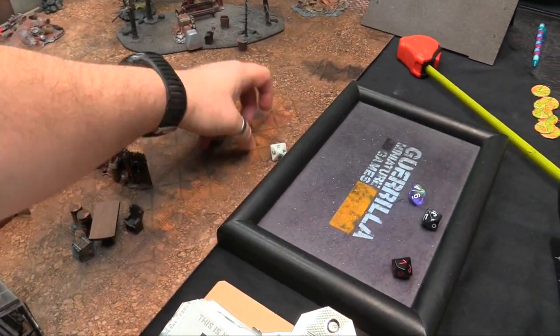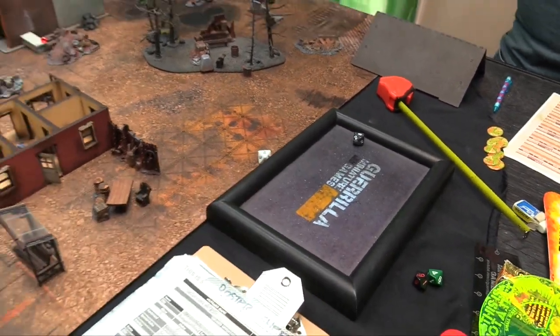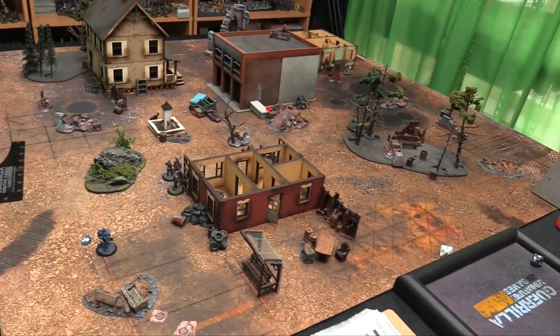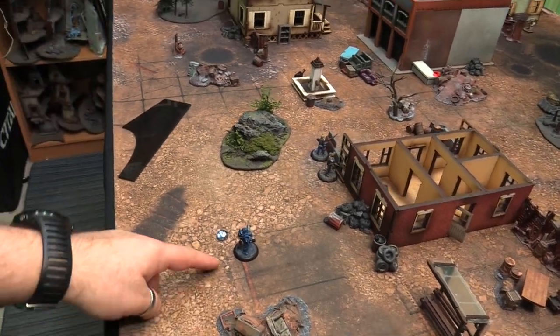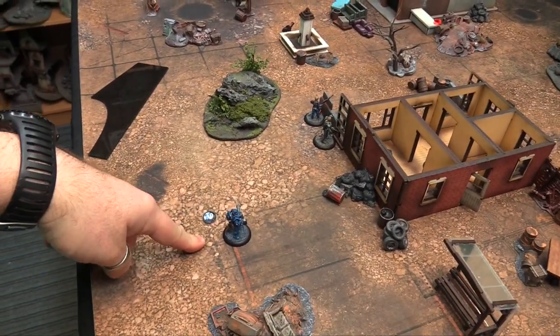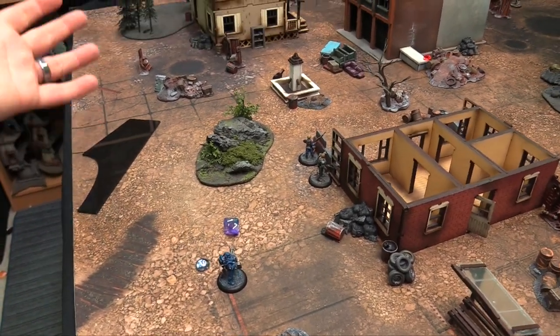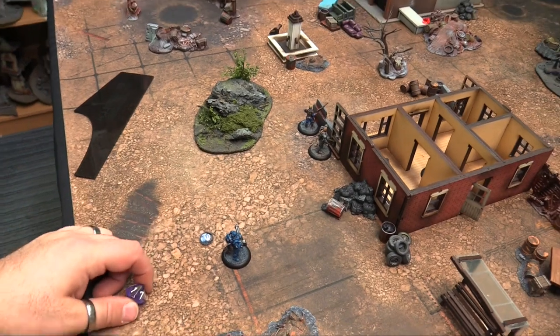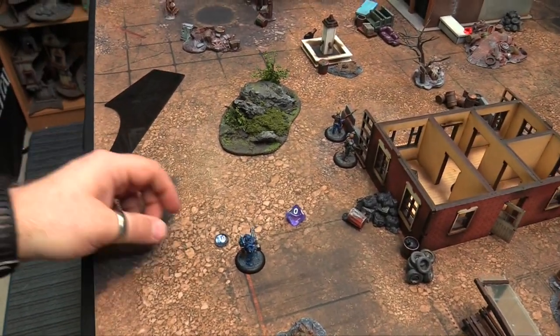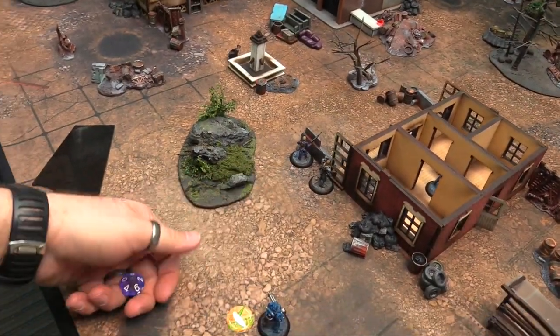Rolling for initiative for Turn 2 — you get an 8 to my 4, so you can go first or make me go first. You make me go first. We get 2 actions and try to fix the power armor again with a metal test. We fail the first attempt but succeed on the second action — so the armor is fixed, but we're just standing here.